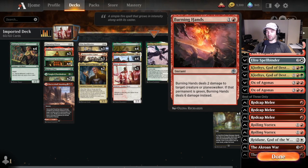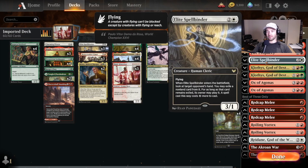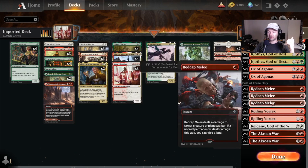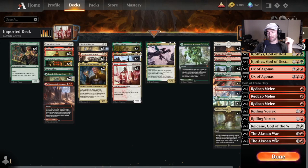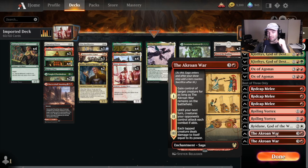In the sideboard, pretty straightforward. We've got Burning Hands from the new set — this is good; we're bringing this in against anyone playing green anything. We've got Fire Prophecy for a little bit of extra removal against things like mono red or things that have a lot of three-health creatures like rogues. Another Spellbinder for control. We've got Klothys and Ox of Agonas for control or anything with graveyards like rogues. Red Cat Melees for the omnipresent mono red matchup. Rolling Vortexes for control. Redain for anything that plays Snowlands, like Blue-Red Dragons. And a Covetous Urge for mid-range mirrors — anything grindy where we're gumming up the board, just steal a big creature and you're looking a lot better.